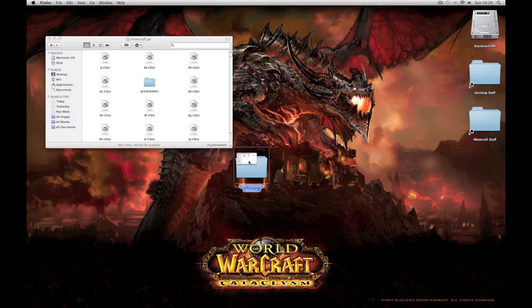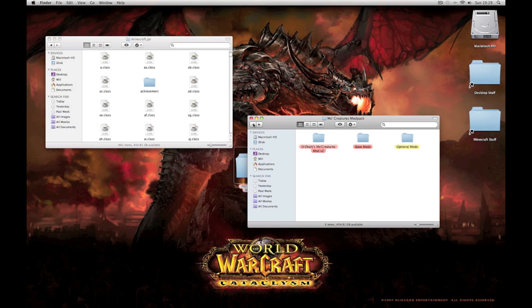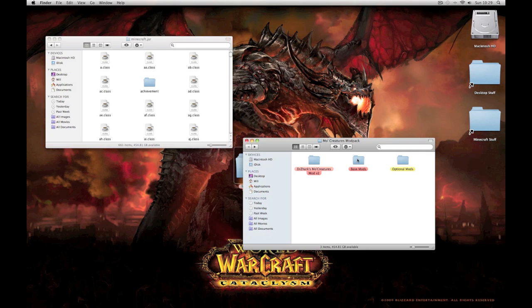So then you want to open up the mod pack. You'll find the base mods - basically the base mods are the ones you need to install to get MoCreatures to run. There is the mod itself with all the files for the creatures. You've got the base mods with the audio mod, GUI, and mod loader. Then you've got the optional mods: single player commands and too many items, which I'll be using to show you the creatures because they are quite rare and hard to find without mods.